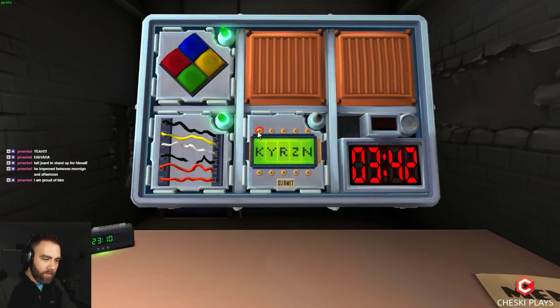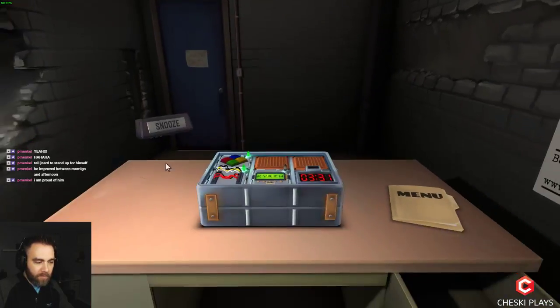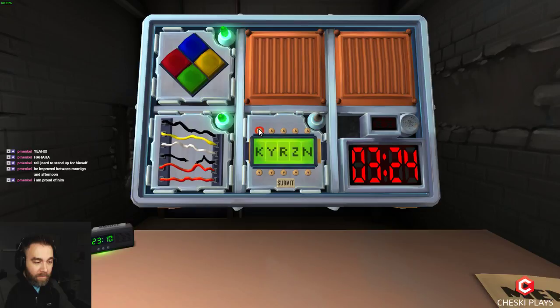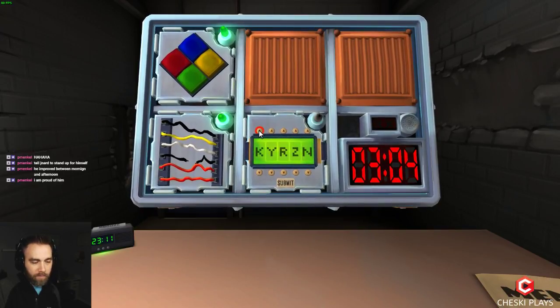Green light. Okay, passwords — let me get down there. First characters: Kilo, Bravo, November, Oscar, Alpha, Utah. Is that it? Yes. I'll read them again: Kilo, Bravo, November, Oscar, Alpha, Utah. Tahoe is one of them — no, Utah.